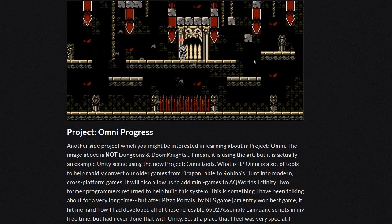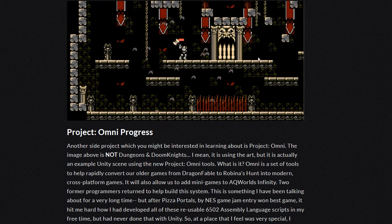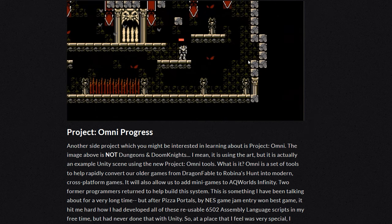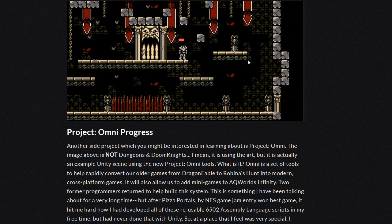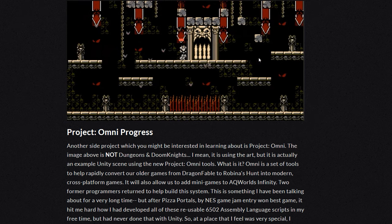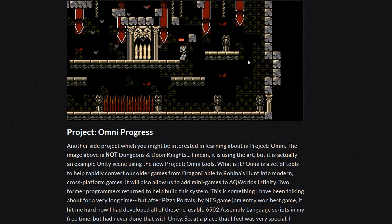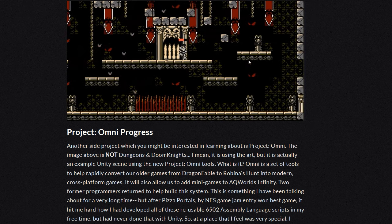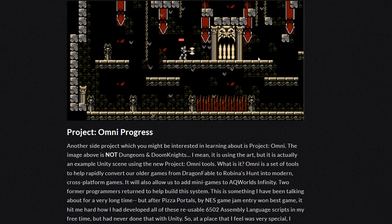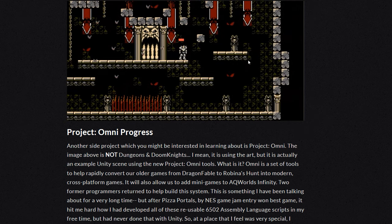...Hunt, into modern cross-platform games. It'll also allow them to add mini games to Adventure Quest Worlds Infinity. Two former programmers returned to help build the system. After their NES game jam entry Pizza Portals won best game, it hit hard how they had developed all these reusable 6502 assembly language skills in their free time but had never done that with Unity.